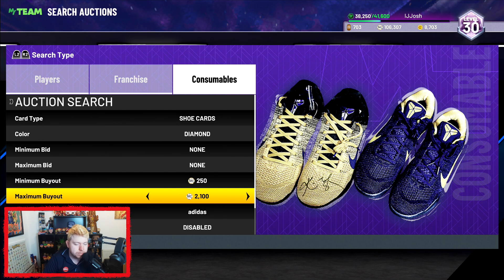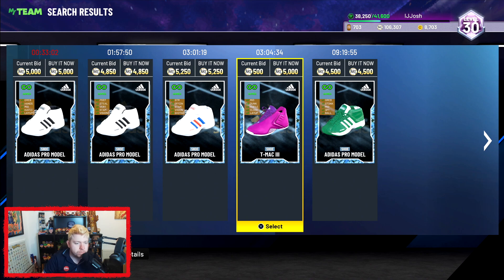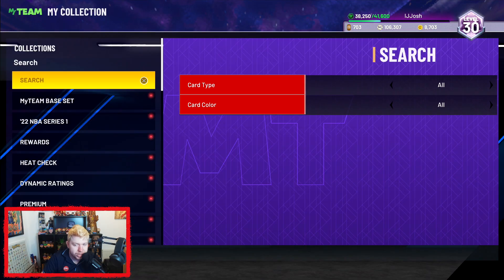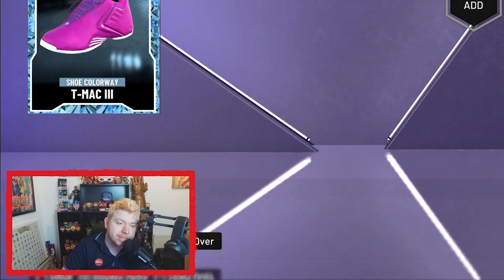Now if you check shoe cards themselves, the cheapest Adidas colorway is 4.5K. So I'm going to chuck some random boosts onto this shoe, list it up for 4.2K, and for some reason it will sell. I really don't understand who is buying these shoes, but I appreciate them.